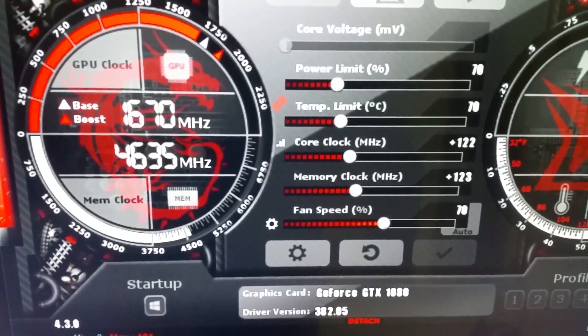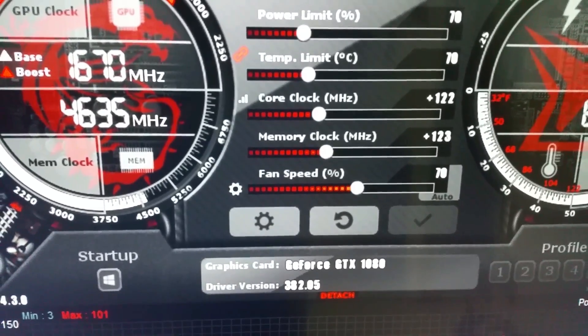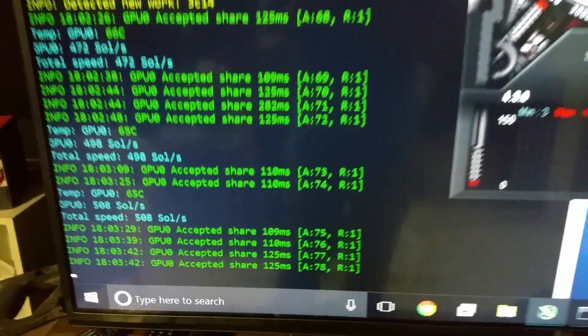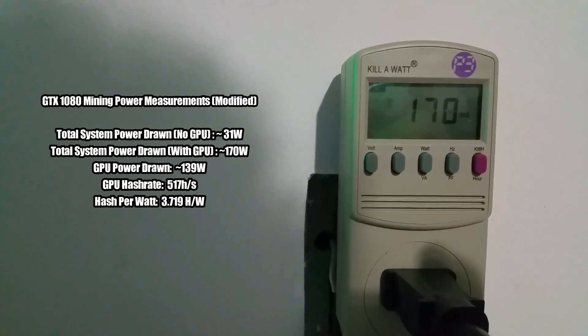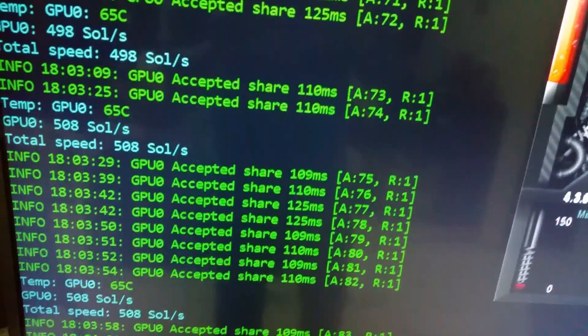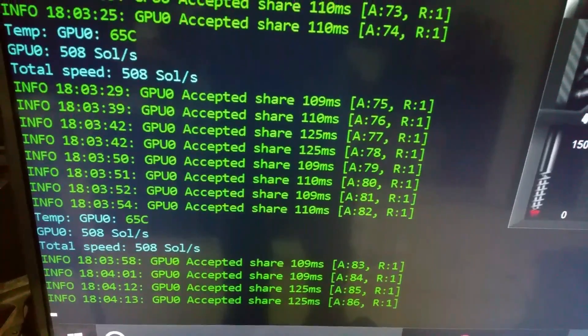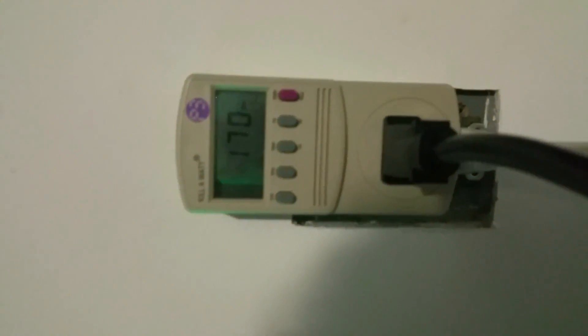I brought the power limit down to 70% and did a small core clock overclock and a memory clock overclock. The goal was to bring the hash rate fairly close to stock but save some electricity in the process. As you can see, it's pulling quite a bit less — sitting at around 170 watts. That's pretty impressive, and we're not losing a whole lot of hash rate at all. We've dropped like 7 sol/s, which is like a 2% drop — hardly noticeable — but we've saved a lot of electricity with those two simple modifications.